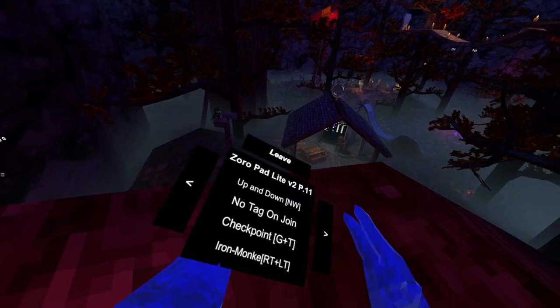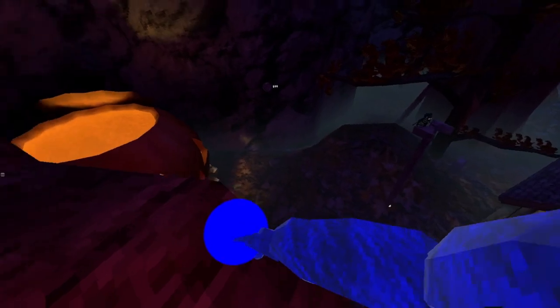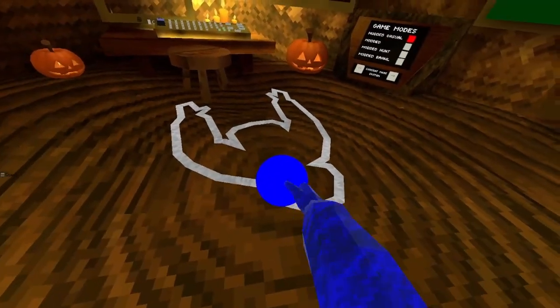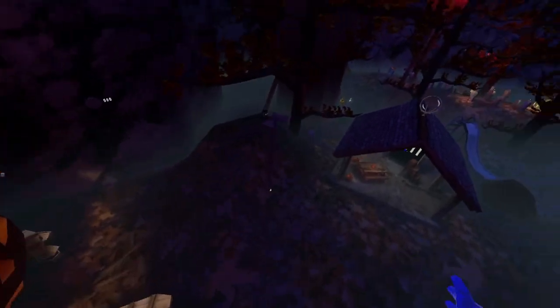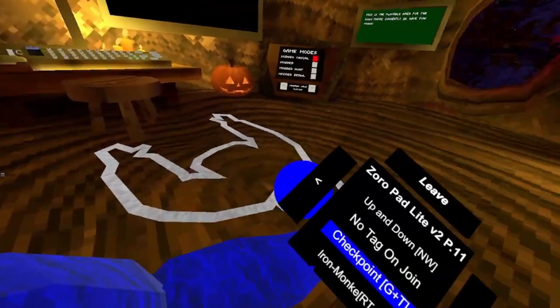Up and down are working. Now take a join. Checkpoint — your grip and your trigger. I'll put it there. When I use my trigger — oh. It is very broken because you can't go through walls with it.